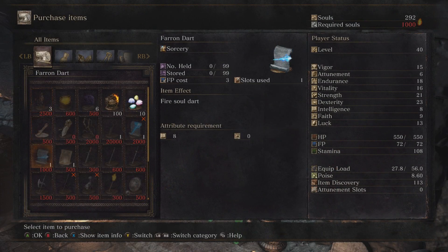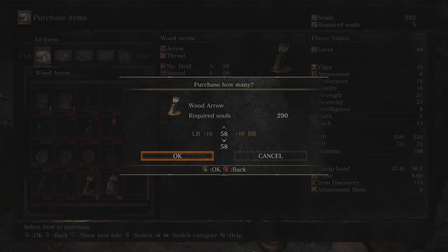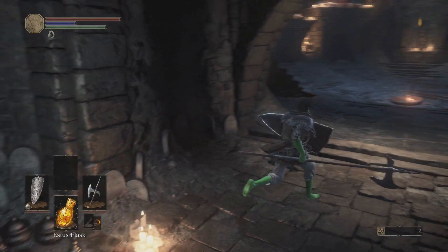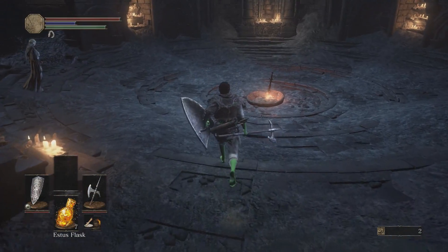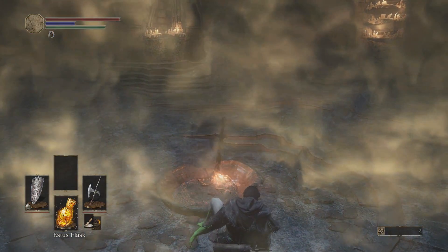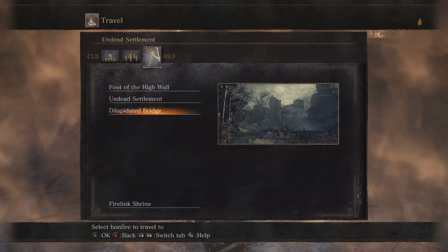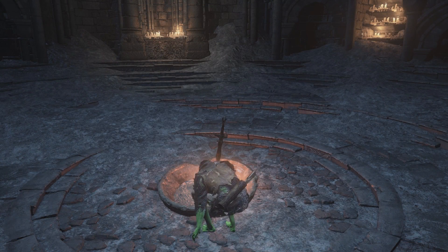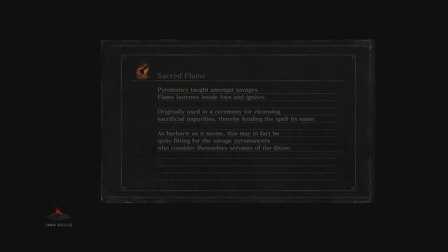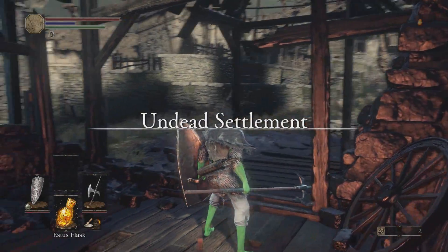I need to buy arrows. I am so sick of hearing 'Ashen One' — it literally makes me angry. I get a little bit angry when I hear it. Okay, so let's go back to Undead Settlement because we are going to take the other way to where the boss fight is. Pyromancy — 'Rot among savages, flames rise inside foes and ignites' — very nice. I don't do pyromancy unfortunately, I'm a basic bitch.